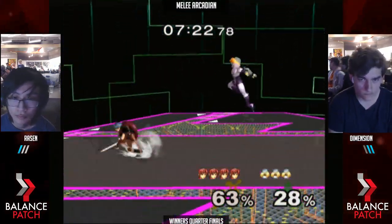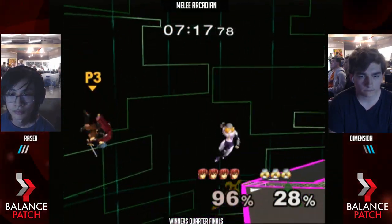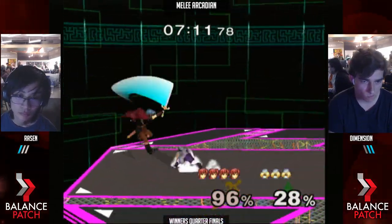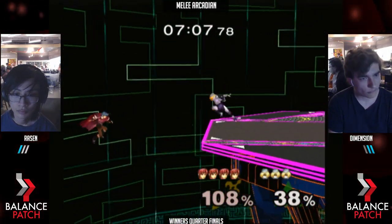Crouch cancel on the down tilt. Down tilt's just keeping him out. Down tilt's really good because it controls the ground game — you can't get grabbed, you can't get dash attacked. You can get crouch canceled and all those things can still happen, but it adds a different layer and more execution requirement on top of it.